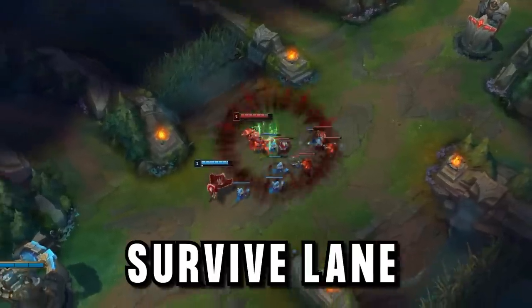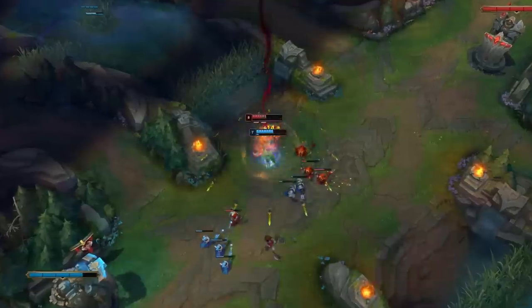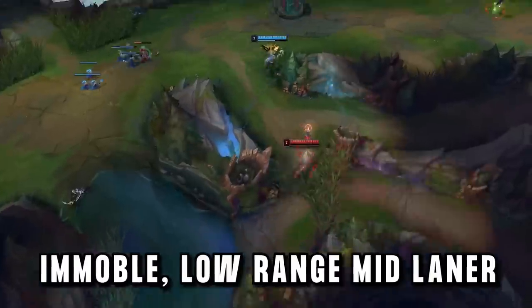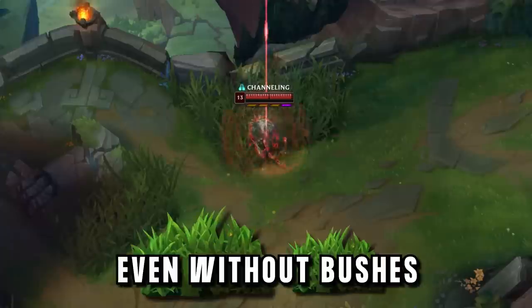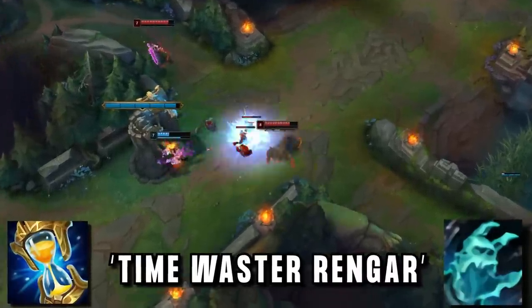His build and runes are all about keeping him alive in lane, as well as pushing the wave as quickly as possible, and these two things together fix all of Rengar mid's problems — turning him from an immobile, low range mid laner into a monster of roaming. Bushless Rengar is even happy to play teamfights without bushes, having new strategies to get jumps even when there are no bushes around. And unlike normal damage-based Rengar, he even has a special build with Zhonya's and Anathema's Chains so he can focus on wasting the enemy's time.